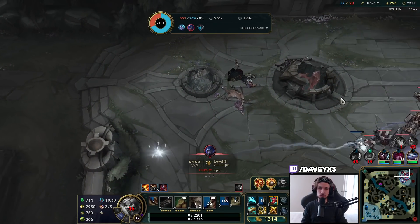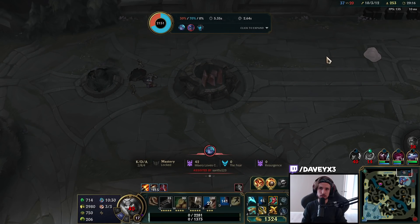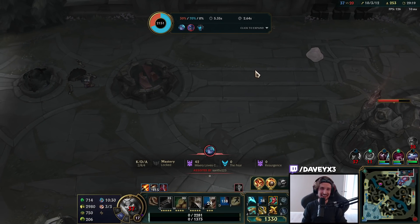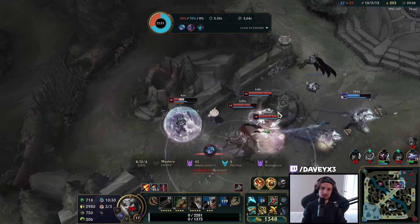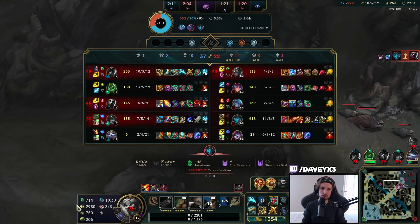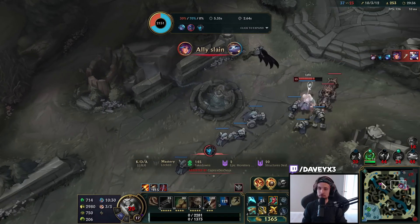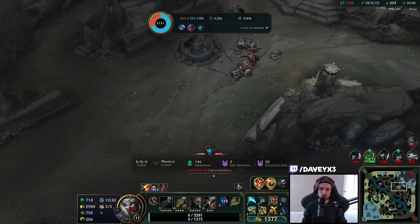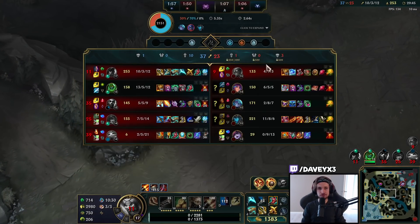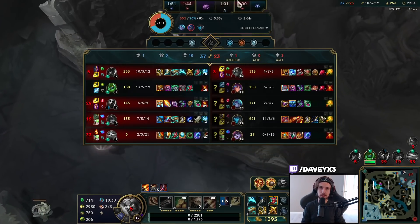That's so unfortunate. I wish I could replay this part — I had my barrel up here and I wanted to barrel to the right and then Q, but I accidentally Q'd before placing that second barrel. I think that would have probably been the entire difference in this fight. That one play could have actually made us win the game, and I missed it. Feels bad, man.